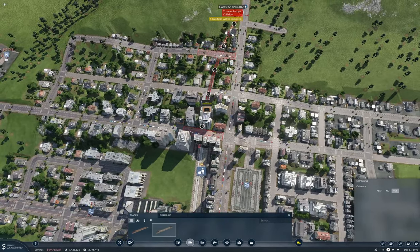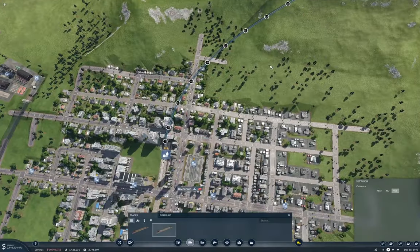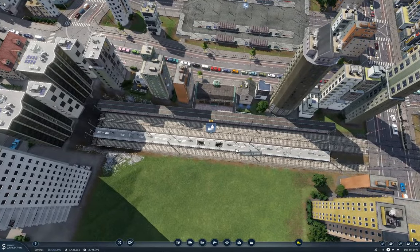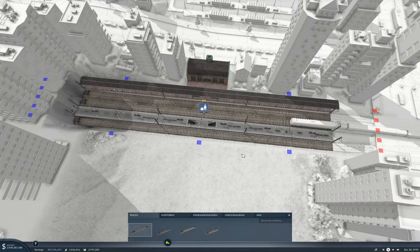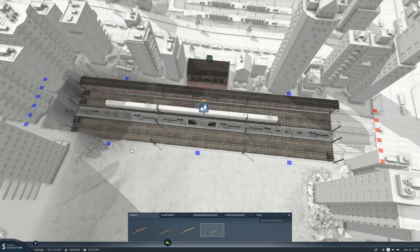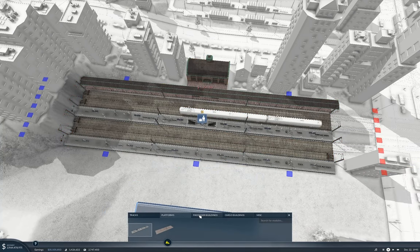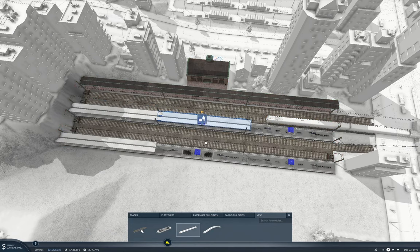We can go entirely underground — so that's what we're going to end up doing. We're going to need another track here, so we'll configure the station. We need to make the underground section long enough that the trains can turn around. That's going to be the critical part. And while we're at it, let's put lids on here.